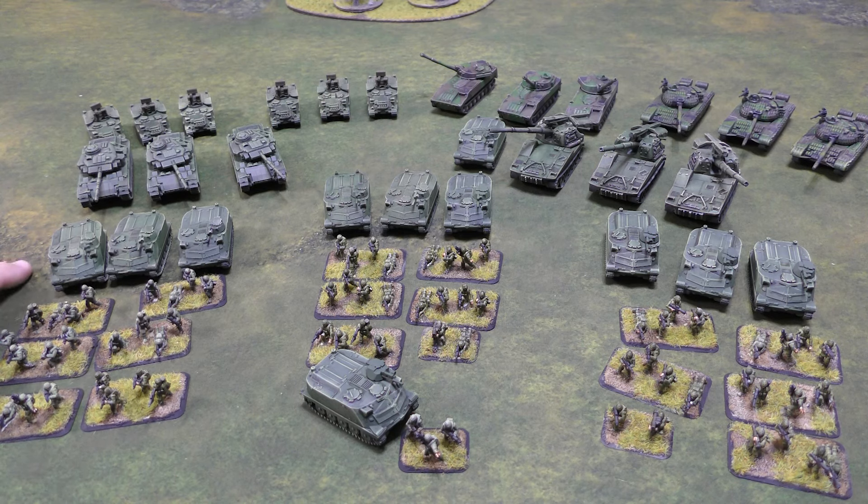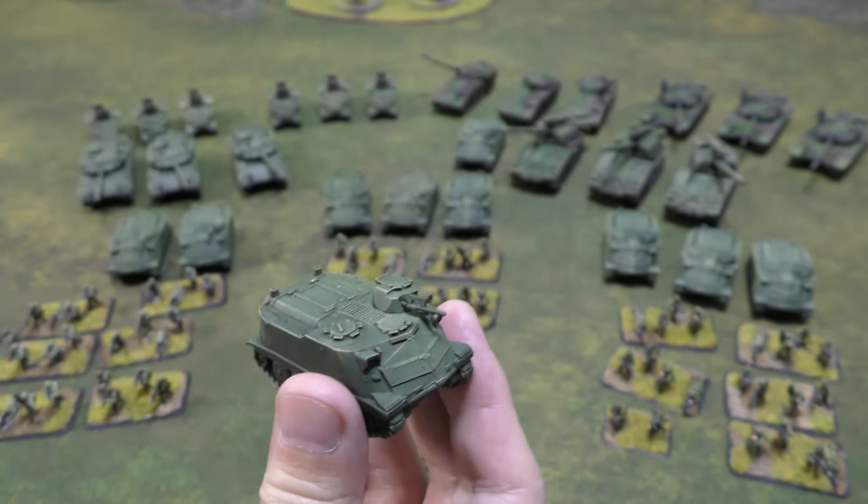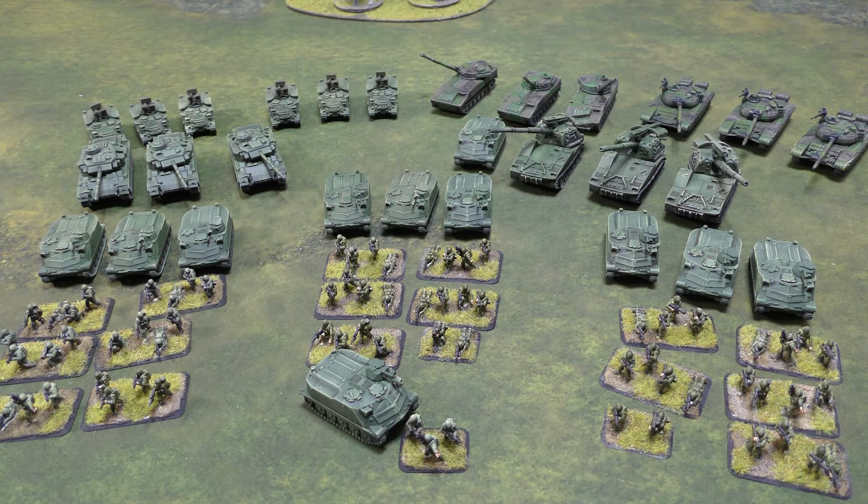The infantry platoons also have transports — the PBV 302 APC, which is roughly the Swedish equivalent of the American M113. These APCs have a 20mm cannon on the top of the hull, giving them some bite. They have anti-helicopter capability on that gun, though with light armor they need to be careful. Anything with front armor five or six or higher won't need to worry about them. There are three transports per platoon with two teams in each transport.